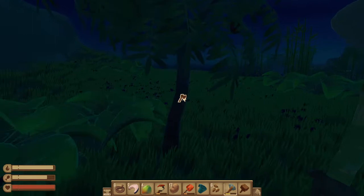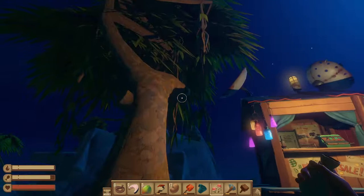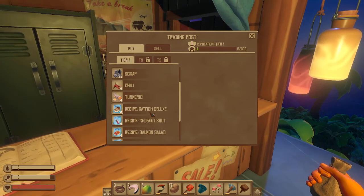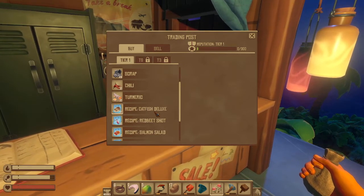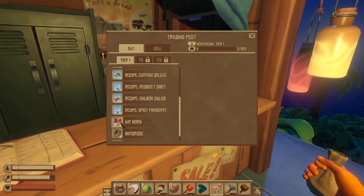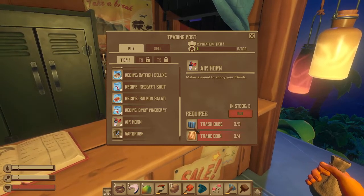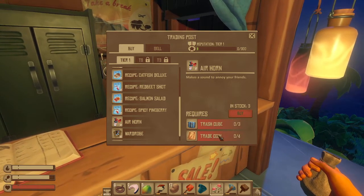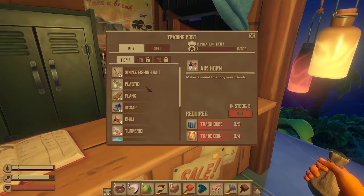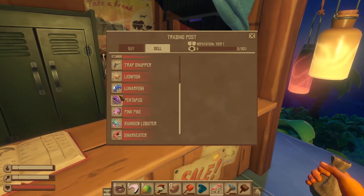I know that is the shop, but I don't think I have any of the currency it needs. What is this? Catfish deluxe, red beet shot, salmon salad, spicy pine berry, air horn, car trap, trash cube, trade coin — all these look so cool but I can't get any of them. Sad.